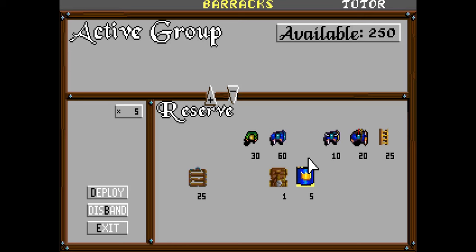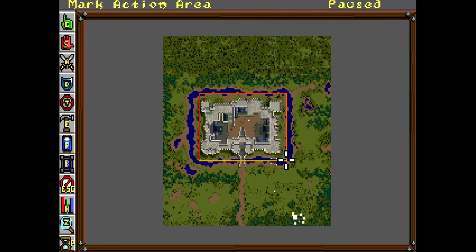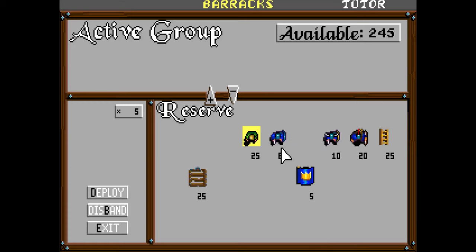We're going to start by deploying — let's get an engineer out there with the catapult and attack the whole castle. We'll set him down here, making sure to avoid friendly fire, so we'll place him a bit further back.